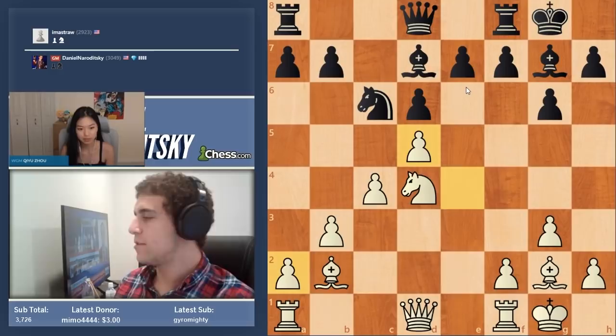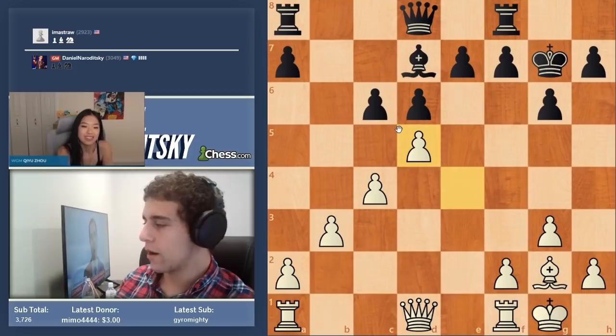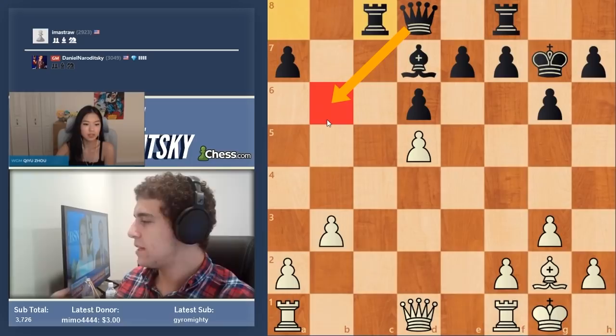E takes d5 is the key to the position — don't be afraid of unbalanced pawn structures, and identify potential targets you can pressure. If white takes on c6 here, it looks interesting but gives black a very good center. After c takes d5 there's a lot going on — black can put the queen on b6 — so no need to give black any extra advantages.